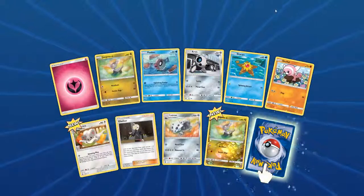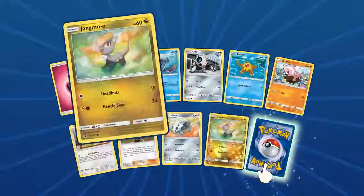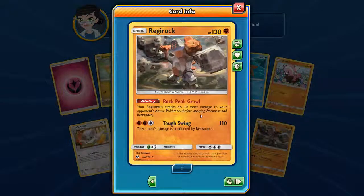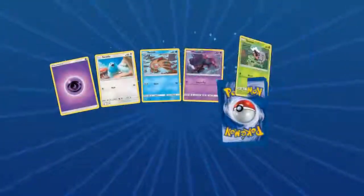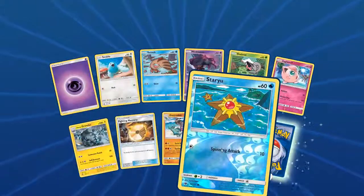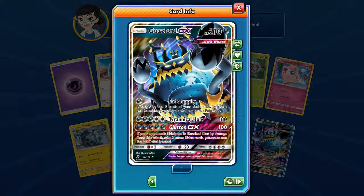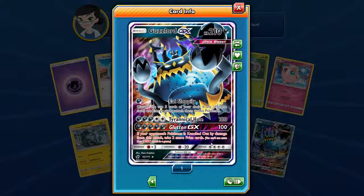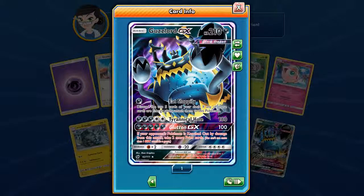Another pack — Jangmo-o, Phoebe, a Cinccino with Amazing Plea looking good, Foil Jangmo-o, and a Regirock with Rock Peak Growl — cool looking Regirock. Next pack — a new Alolan Graveler, Fighting Memory, Staryu with foil, a big Gastrodon. And our rare is — oh — Guzzlord GX! That looks awesome — Glutton, take two more prize cards! That's insane, what a cool Ultra Beast. Guzzlord GX. Awesome pack.